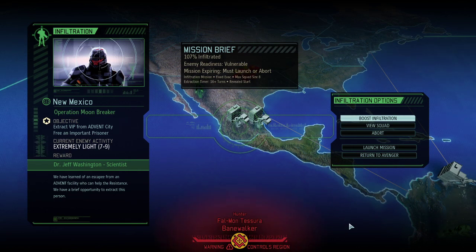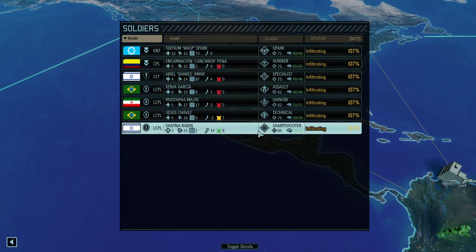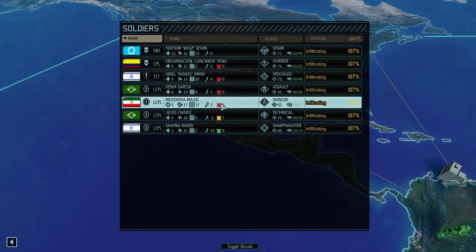Hello and welcome back to XCOM 2 Long War of the Chosen. My name is Saiken and today we're playing legendary Iron Man difficulty. It's month number seven and we're still fighting the aliens on both of the American continents. Today we're looking into a relatively easy mission, Operation Moonbreaker, where we're trying to get our eighth scientist and we've got a pretty full-fledged team.